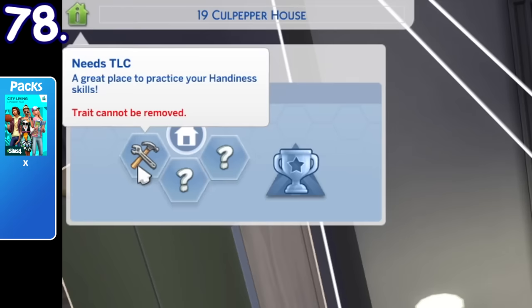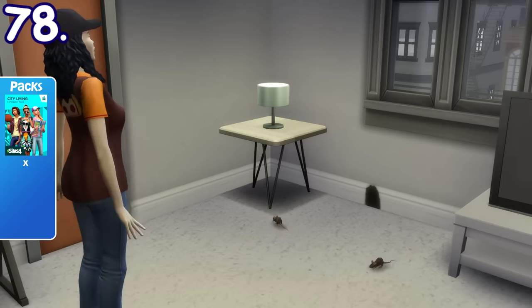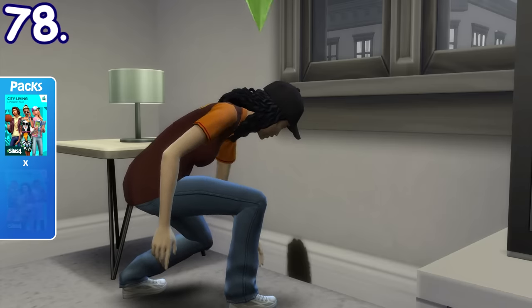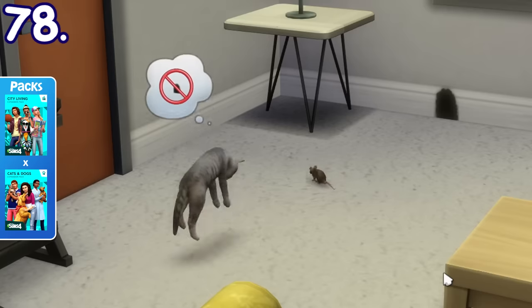Some of the cheap apartments with the Need TLC lot trait in San Myshuno might have mice problems from time to time. Besides using mouse traps, these problems can also be taken care of if you have a cat around, unless they're afraid of them.